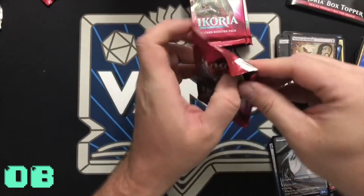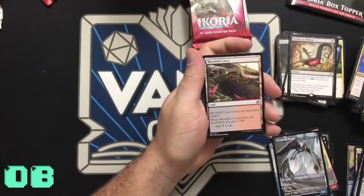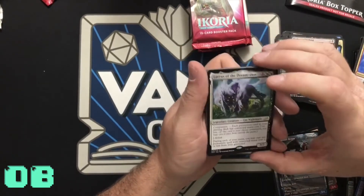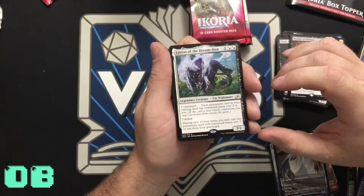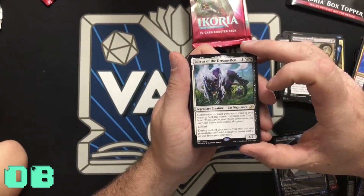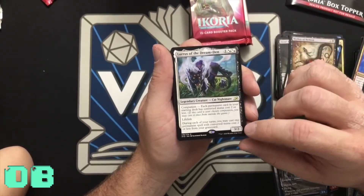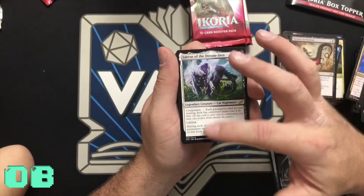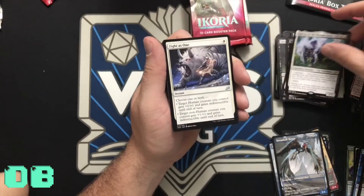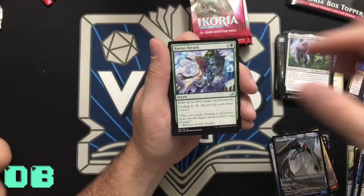Oh, land. Lurrus of the Dream-Den — this one is apparently giving a lot of people trouble. Companion: each permanent card in your starting deck is of converted mana cost two or less. You don't have to use it for its companion — you can use it just for its regular lifelink 3/2. During each of your turns you may cast one permanent spell with converted mana cost two or less from your graveyard. A lot of people are liking that. Fight as One, Barrier Breach, Cunning Nightbonder — and our commons.